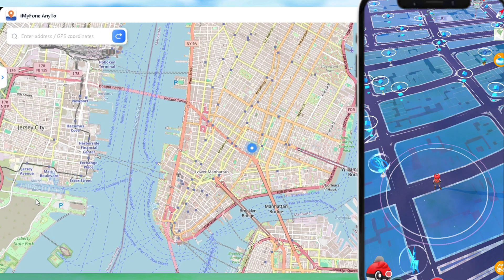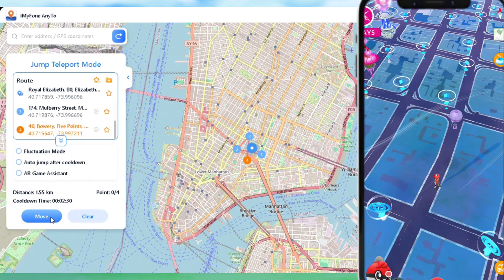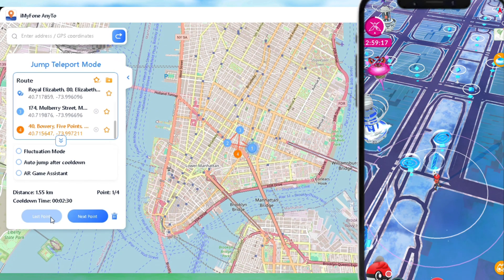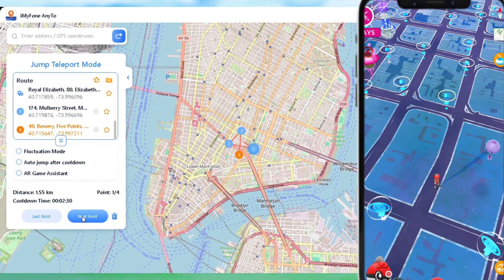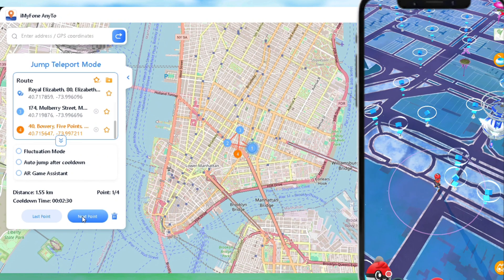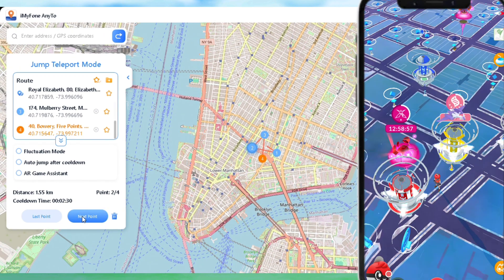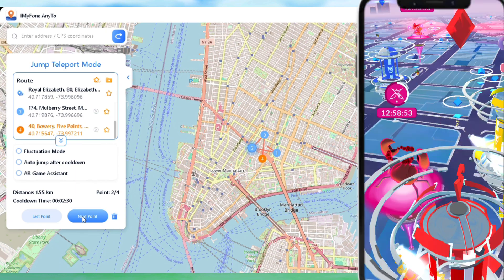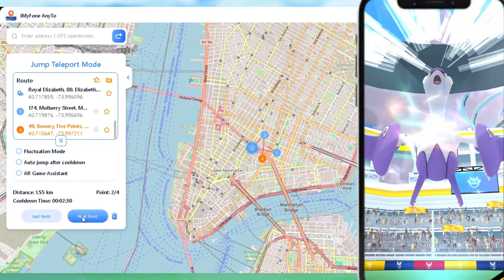Next feature is Jump Teleport. It helps you to select multiple locations, and then you can change location one after another and join raids and catch Pokémon easily. From here you can go to the next and the previous point.